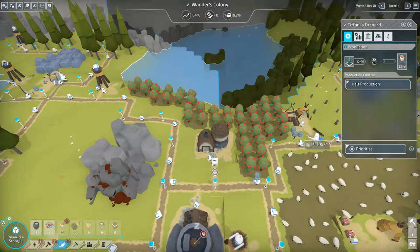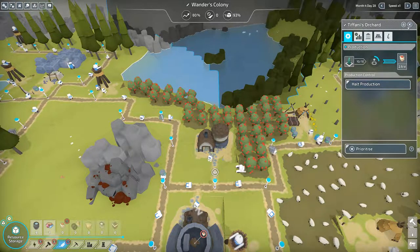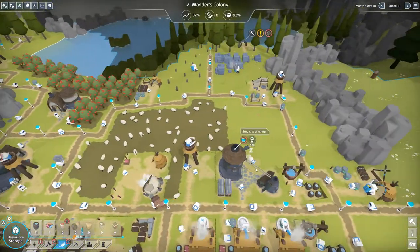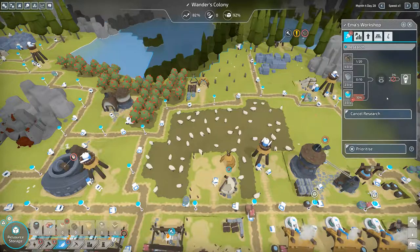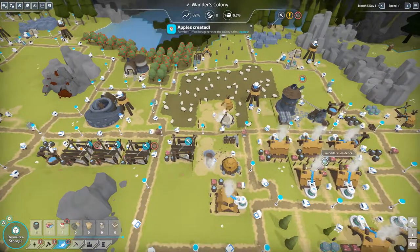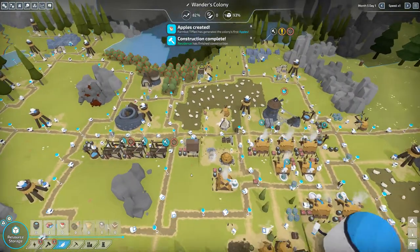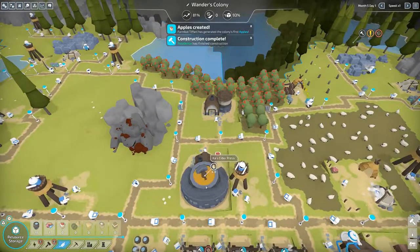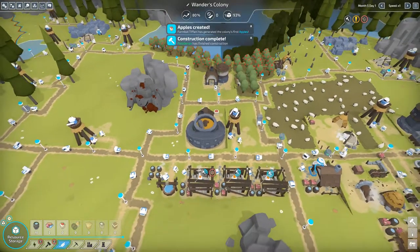Oh, I told it to stop production by accident — whoops. When I was planting the trees I accidentally pressed alt-production, my bad. So he's going now, no need to worry. This is the research for the arrows — we just need L2 energy. Our first L2 energy building is completed. It is waiting on cider. We'd have cider ready if I didn't screw up the orchard, but it's there.